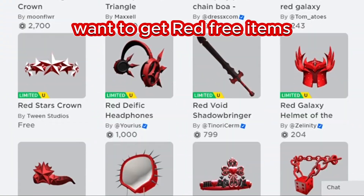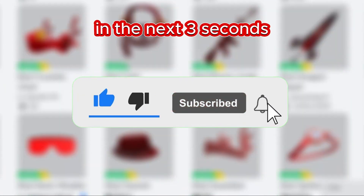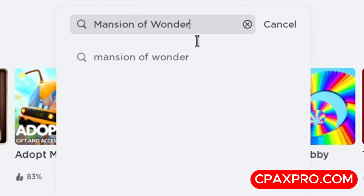Hello everyone. Want to get free items? Watch the whole video, click like and subscribe. In the next three seconds, let's start the video. For the first of the many red items, search up the game Mansion of Wonder.